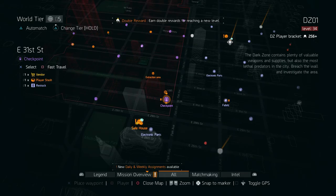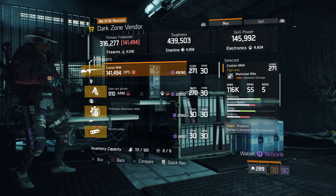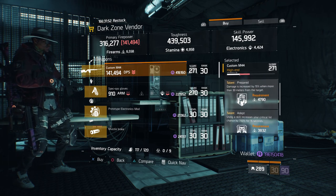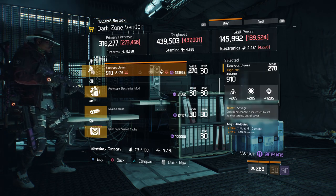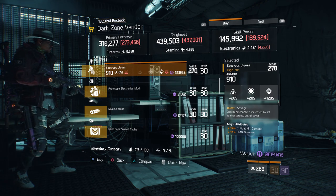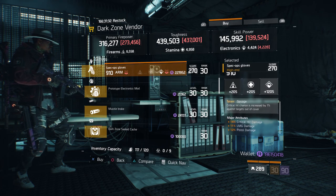For our next gear items, we're going to head over to East 31st Street checkpoint in the dark zone. Here, the dark zone vendor has a Custom M44 with a gear score of 271. It has 168% headshot damage, and the talents it has is prepared, adept, and harmful. Also here, we have some Spec Op gloves with the talent Savage on there with a gear score of 270. It has 910 armor, rolled for electronics 1205, and the attributes we have is crit hit damage, LMG damage, and pistol damage.